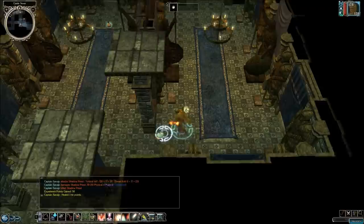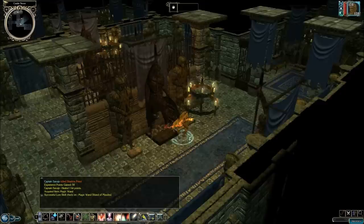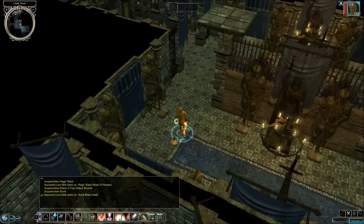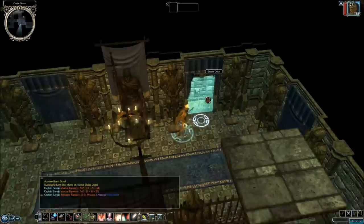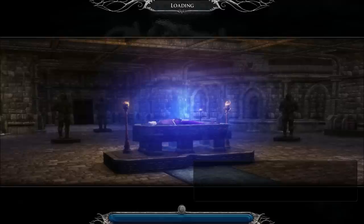It looks like all my buffs are starting to wear off now. So we get this Wand of Missiles — maybe I can give it to one of my spellcasters after all this is said and done. We've got a scroll of Raise Dead, and this must be the Tapestry. So once we attack it, it disappears, and now we have a secret door which leads to Neverneath. So let us enter.